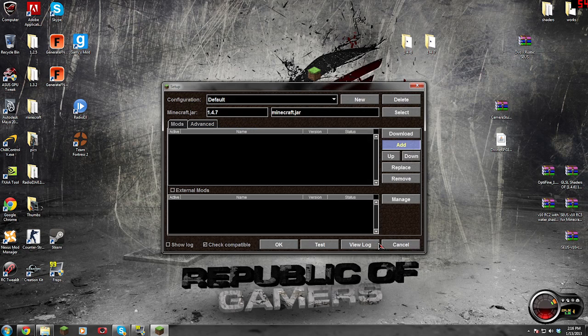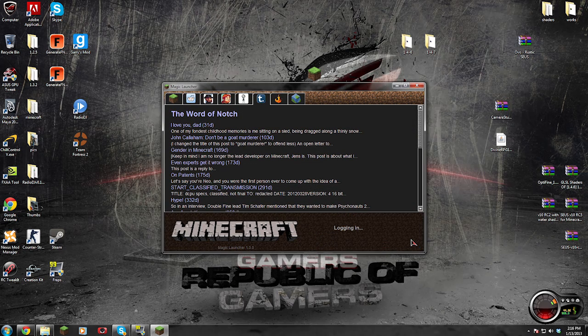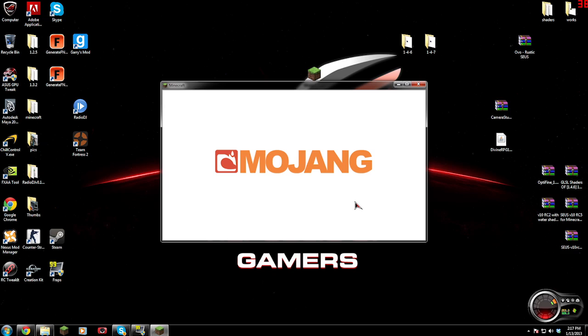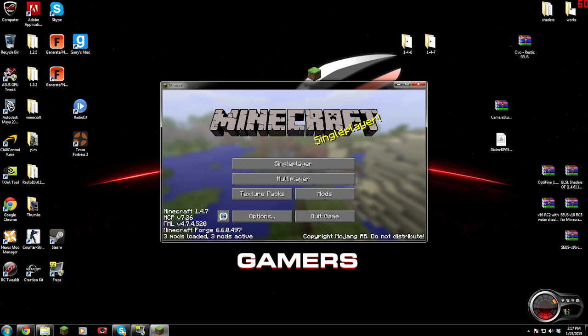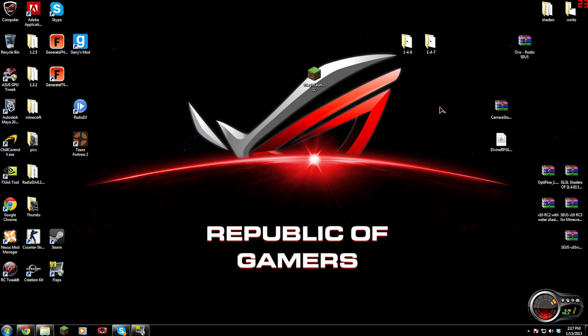That file I just downloaded is Minecraft Forge Universal 1.4.7. So we're going to click that, hit Open, hit OK. It says one error — on mine it says one error, just ignore it, it doesn't matter. After you install it, it goes through several installation phases. You can see Minecraft 1.4.7 and FML and all that stuff. So that's it — it is done.